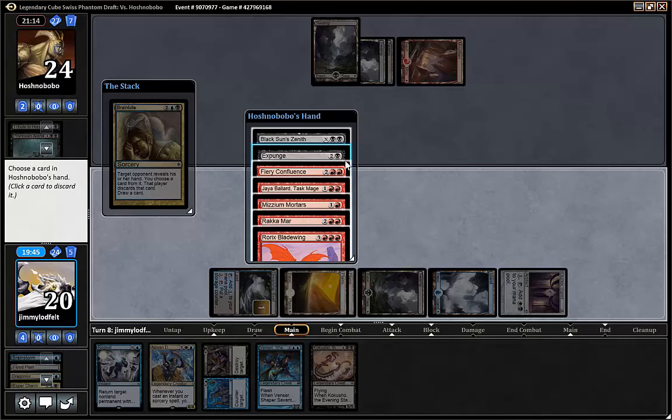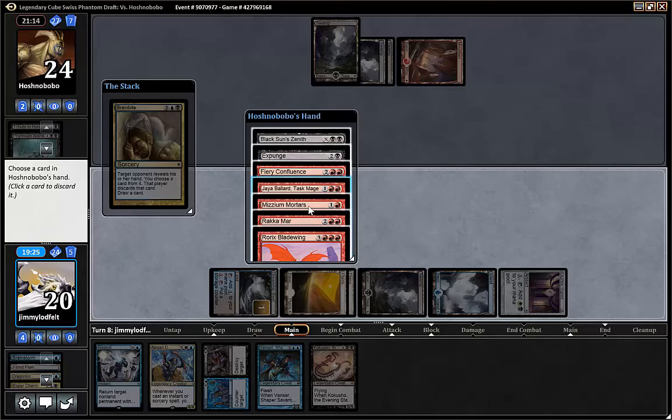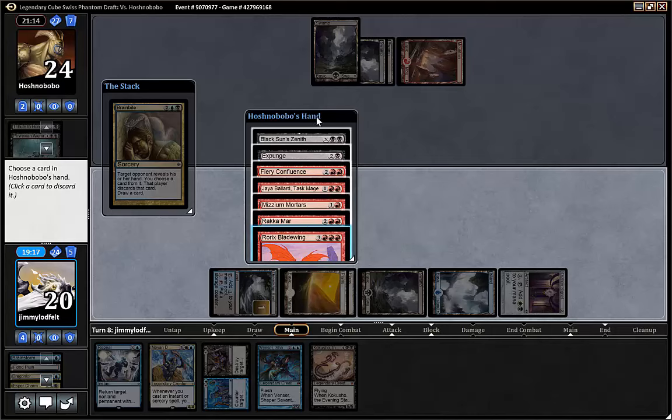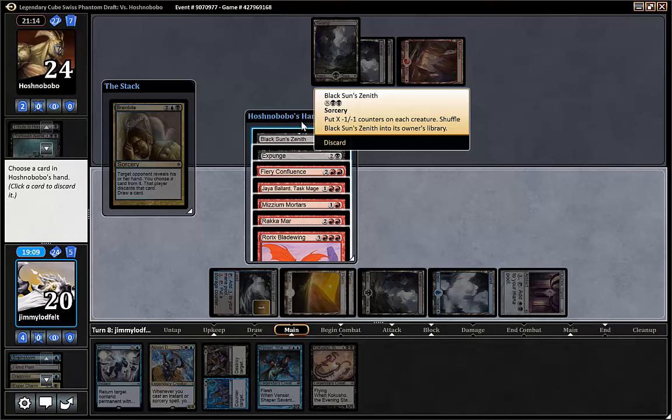He's red. Mission Mortars will kill our guy, Expunge will kill it, and Fiery Confluence will kill our artifacts. So I guess maybe we take that and deal damage. This is pretty hard. He's super aggressive. Black Sun's Zenith — that's a good card, it's a sweeper. But it will affect him too. He's not putting anything out on board right now. Expunge is a removal spell, but it's non-black.